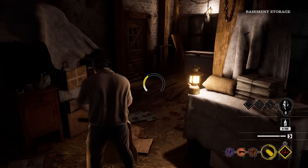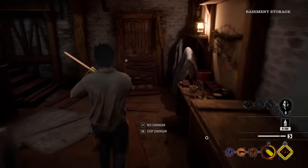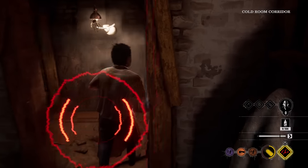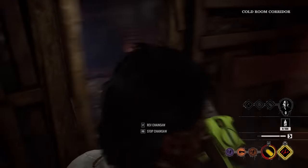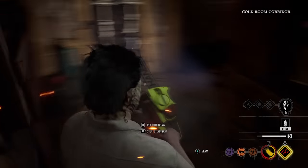Alright, here we go — insta start. Let's see if we get some victims playing as Leatherface. Family House map — got the home field advantage, if you know what I'm saying. Someone's over here — they went through here. Oh, first blood already!